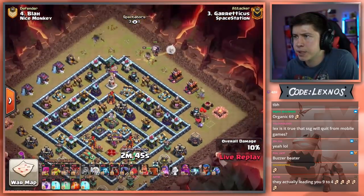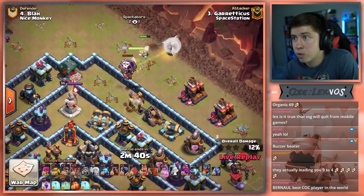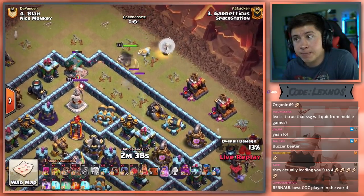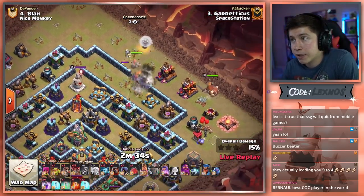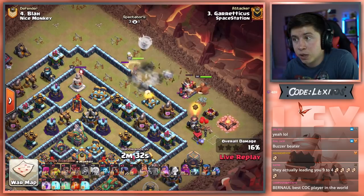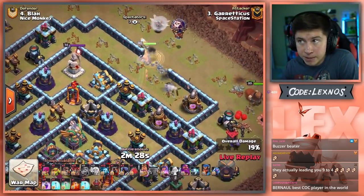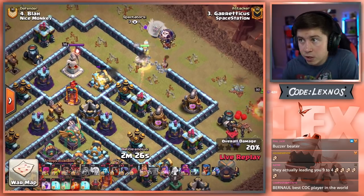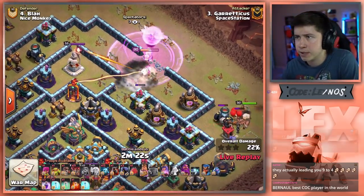Yeah, this is an old base — my goodness gracious. Queen from 1 o'clock. Gotta give her access to take out that Warden Tower — he's being very patient with the wall break. Deploys it right there on the gold mine. There goes the King to walk the outside of the base, Queen goes in. Second wall break to hit the junction — perfect placement on the wall breaker. Queen can take out the double cannon, take out the air defense, take out the archer tower.